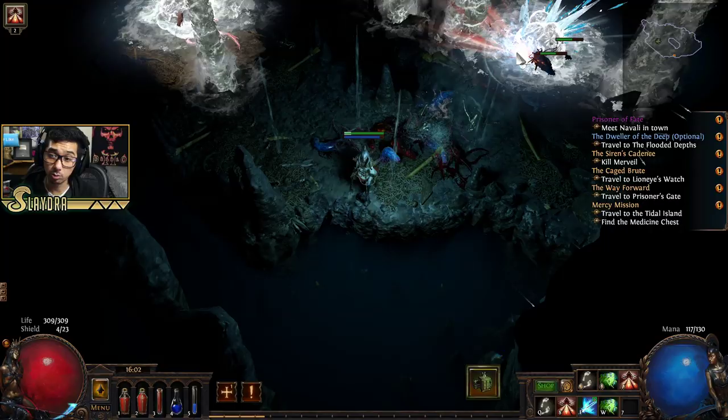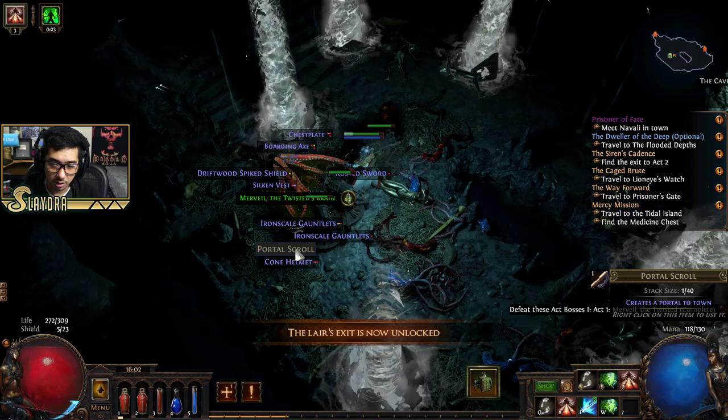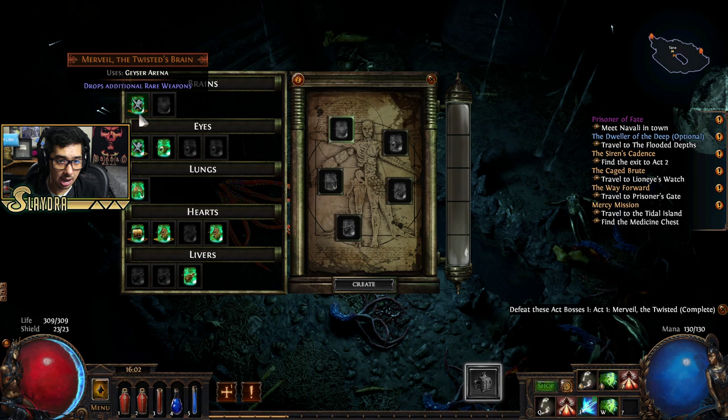The flask will charge by killing enemies, so sometimes if you really need extra mana you can kill these smaller targets. Let's see if she dropped anything good. I'm just looking for any boots that might have movement speed. I think we're already 14 minutes in.